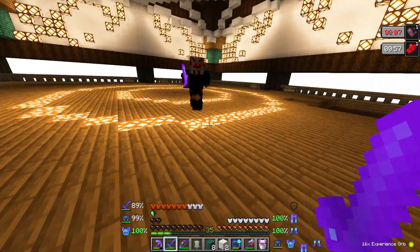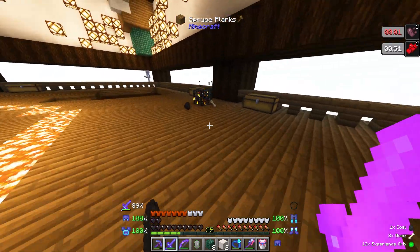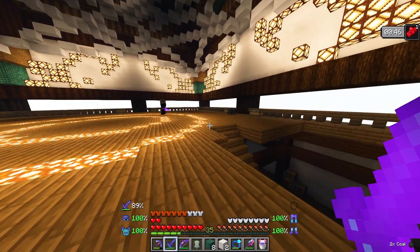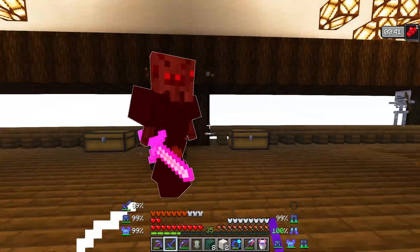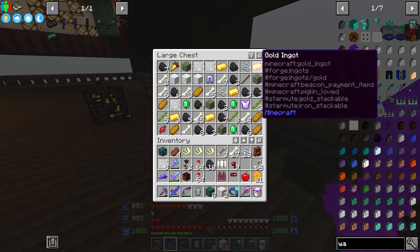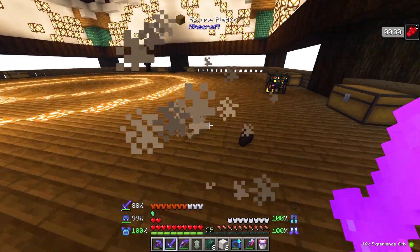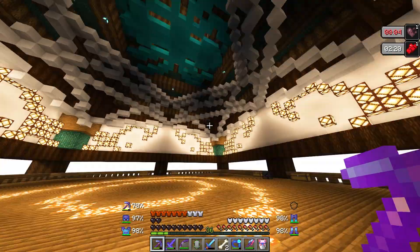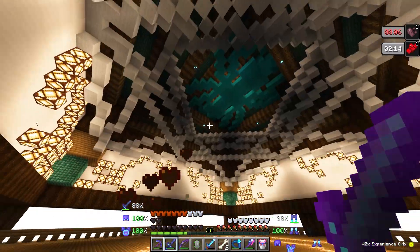For these wither skeletons that honestly can't do a thing — they're not dropping skulls though. There's a lot of loot, lots of chests. I'm just wondering if a head will drop because I really actually need them. This is like high-level building right here — look at that roof structure. That's beautiful looking. That's stuff that I could only hope to be able to build.